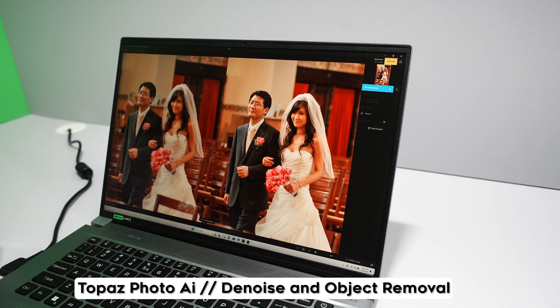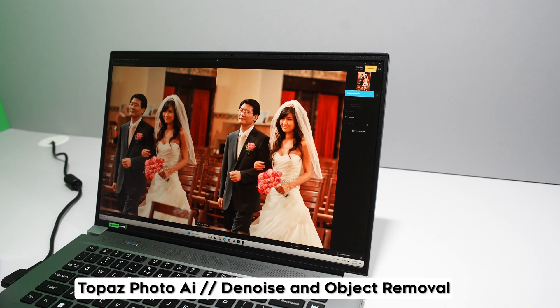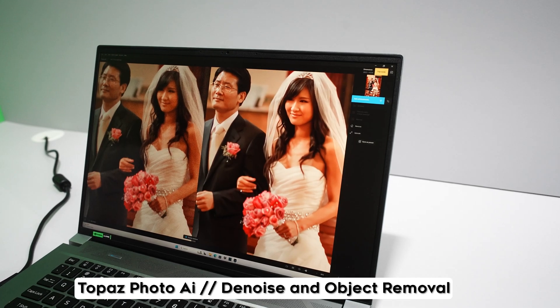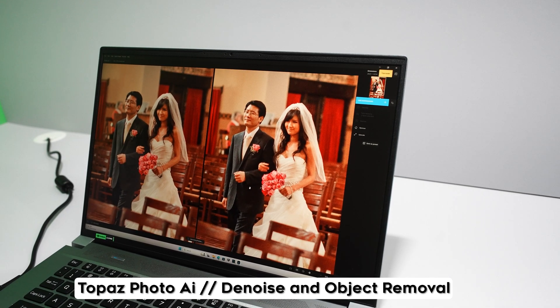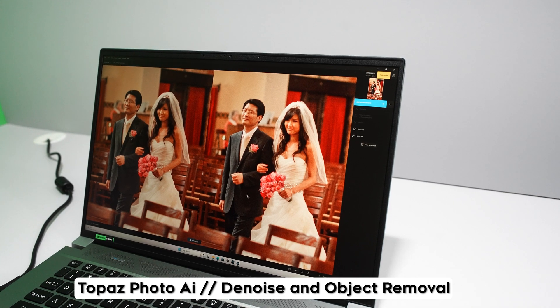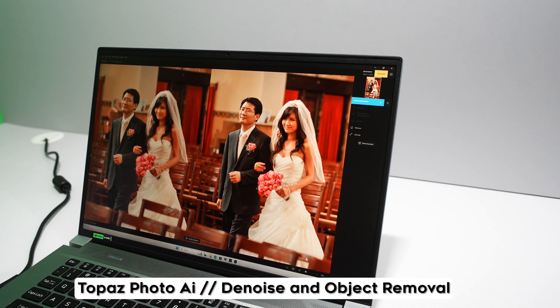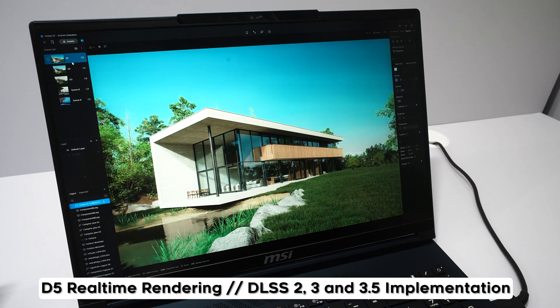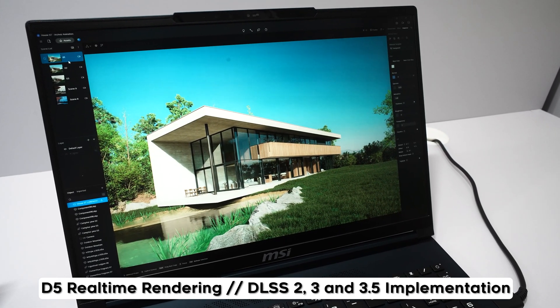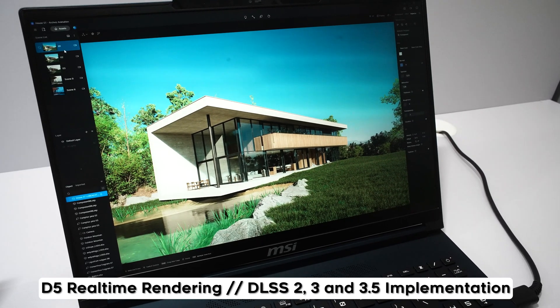To the left of that, they're implementing AI into Topaz, an editor for photos. They had on display a wedding photographer removing noise and removing objects to make photos much more desirable, especially in low-light conditions — this can definitely be a game-changer. The final demo was real-time rendering with a model like D5, which uses Unreal Engine 5 to make choppy animation a lot smoother, so architects showing off real-time models can do so much more professionally.